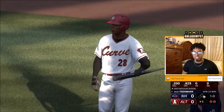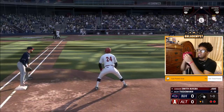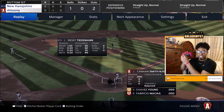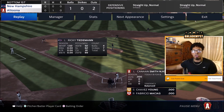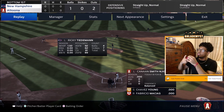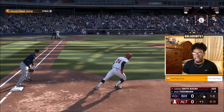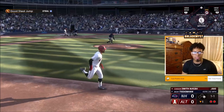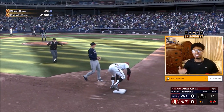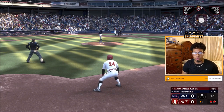I will be trying to steal a base. The number one step to stealing a bag: you want to have the left analog stick pointing down — this will highlight return to bag, so if the pitcher tries a quick pickoff throw you'll be able to return without a problem. Next, hold down R1 so your player is leaning towards the base he wants to steal, which helps them get a better jump. As soon as the pitcher's leg goes up, that's when you want to go.